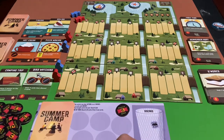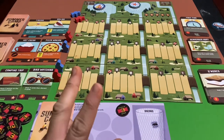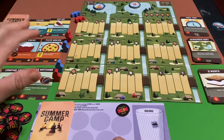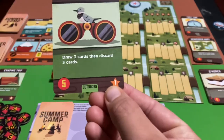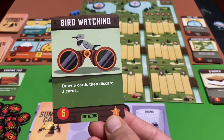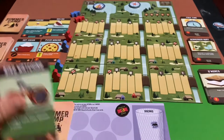Let's talk about how you are going to score points in this game. There are two ways to score points. One way is by purchasing certain cards — like birdwatching here, which has a star on it meaning it's worth one point at the end of the game, one experience point. In this game, experience is basically victory points.